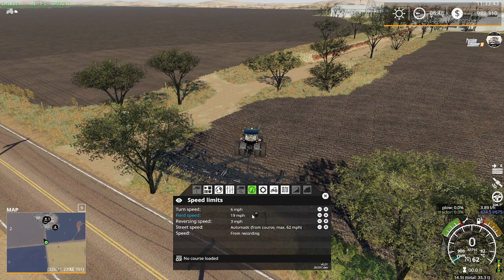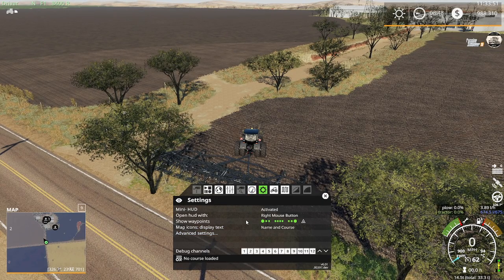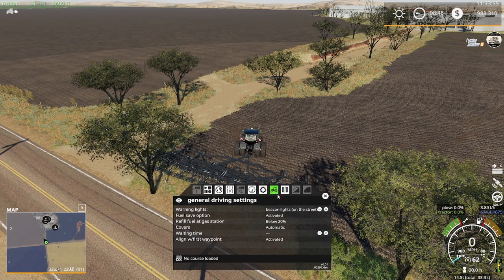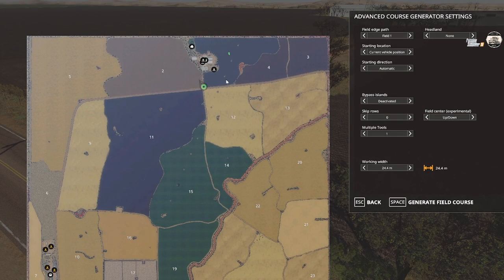This will run a lot faster in the field - we're going to turn it up to 20, we'll monitor that. I always show all waypoints, though this does affect your frames so if you're having problems with frames, kick that off. Let's generate a course. One cool thing about Course Play is you can avoid these islands - there are three islands here where electrical lines are running through. I always do two headline passes. We're going to start at the current vehicle position and bypass islands - simple circle. We're not going to skip any rows, only got one tool.